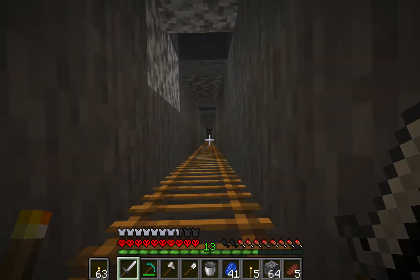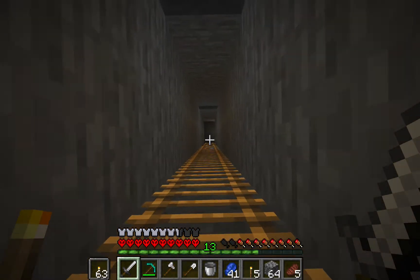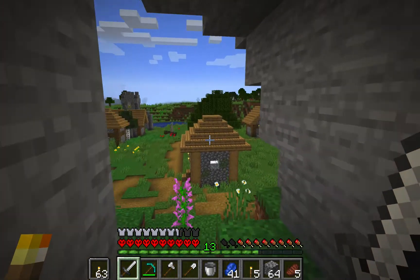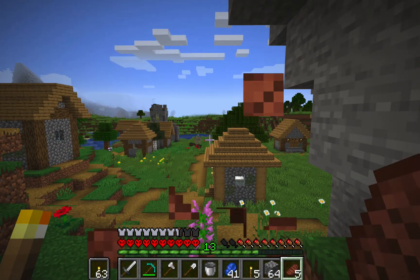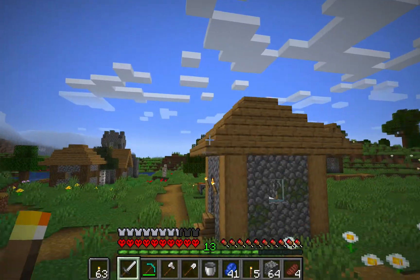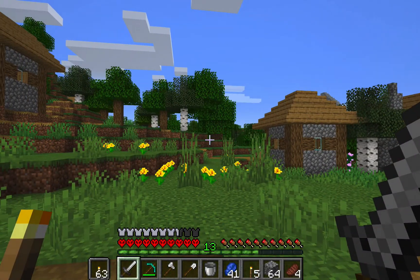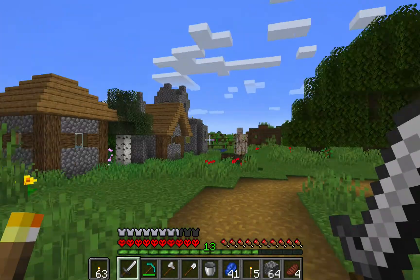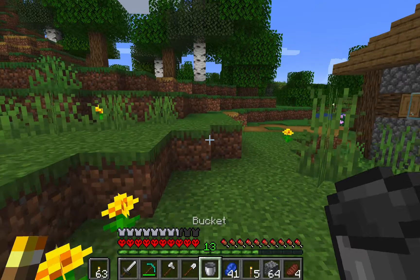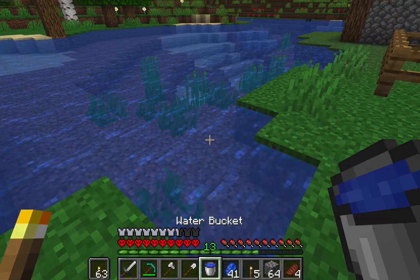We're just getting to the top of this ladder and going to get that other piece of water. Almost there. I'm also a bit hungry. When we were mining off camera I also planted a few trees so we can get wood easily. I think my mega tree has grown. So let's go to this pool of water here and get our water source. Okay, we got the water bucket.